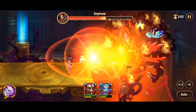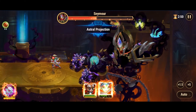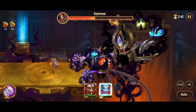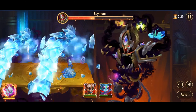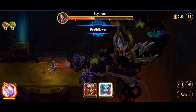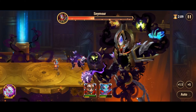Heidi's skill, Deathflower, is highly effective against Seymour and his orbs. When activated, Heidi summons a large mushroom in the center of the enemy team. These mushrooms release toxic spores, poisoning all enemies in the area. The poison deals pure damage every three seconds, which helps to significantly reduce Seymour's health and weaken his orbs. By utilizing Deathflower, players can ensure a steady stream of damage against Seymour and his defenses.